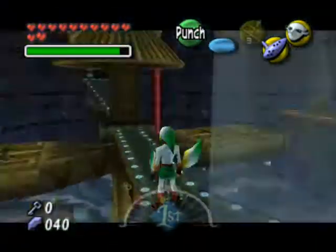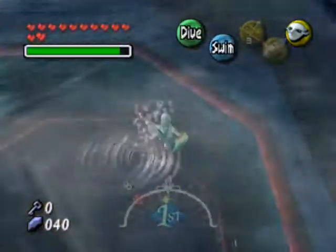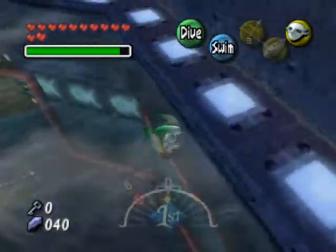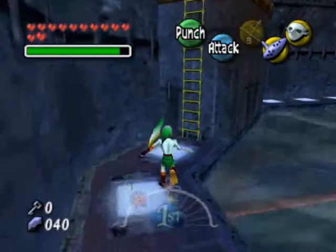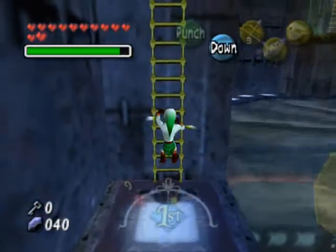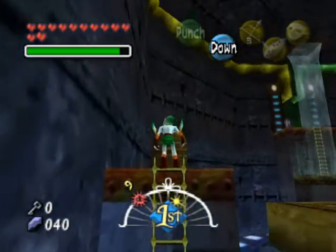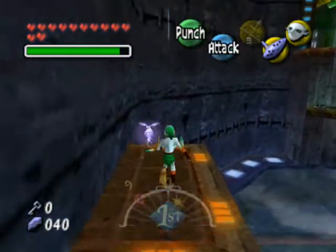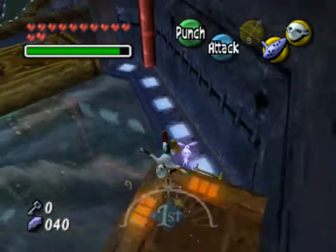There's a ladder there, but we can't use it yet. We're going to get up this ladder here — up to the ladder, thank you. And spin and roll right into that barrel. There's another fairy. Congratulations, you've found four fairies and we haven't even seen much of the level yet.